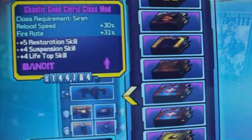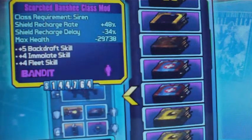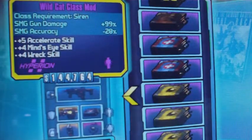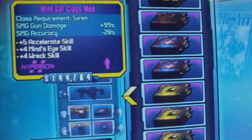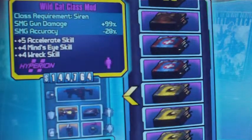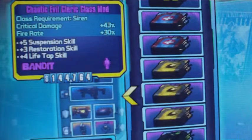From the new DLC: reload speed and firing — Scorched Banshee class mod with the Backdraft, Emulate, and Fleet skills — pretty cool. Wildcat: if you want to double your SMG damage, here you go. Pretty good to run with the Bitch and something that raises your critical hit damage.